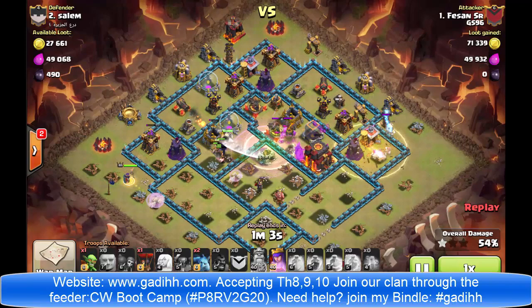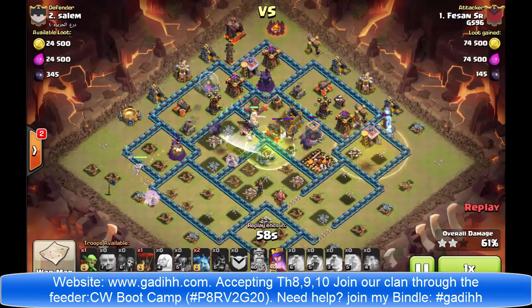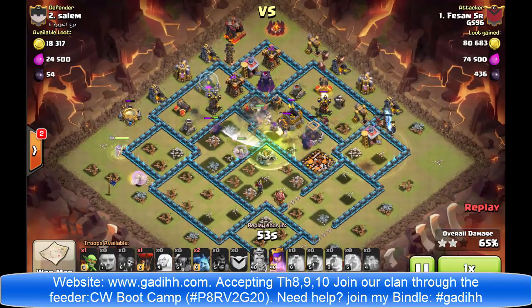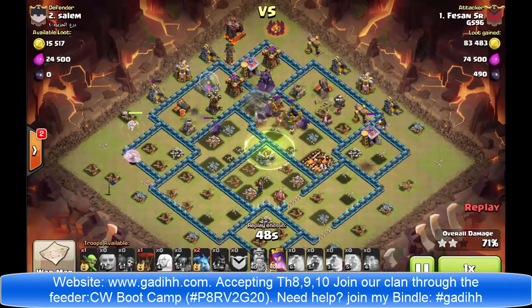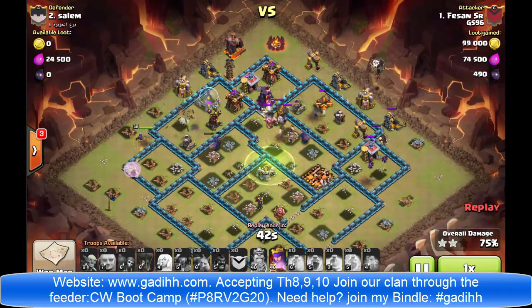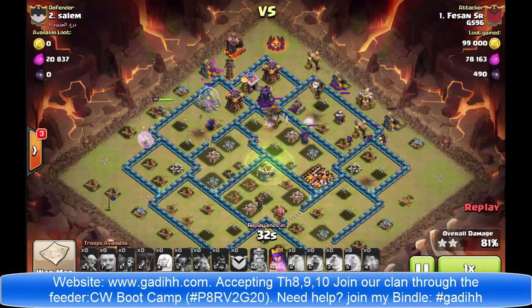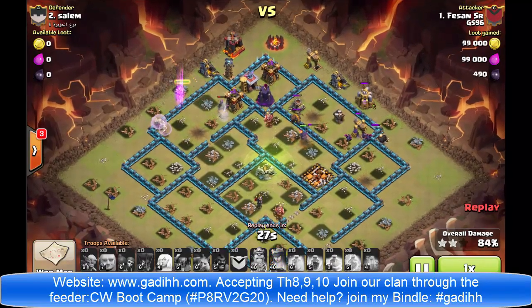He's dropping the Hog Riders together with a Heal Spell because there's a bomb over there, and those Hogs are going to take out some defenses until they die to a Giant Bomb — he lost some to a Spring Trap as well. Notice how those Pekkas effectively go through the core of the base and the core is almost down. He's using some Balloons that eventually get taken out by a trap — he takes out that cannon and then the trap takes down the Balloon, so he didn't know that trap was there.